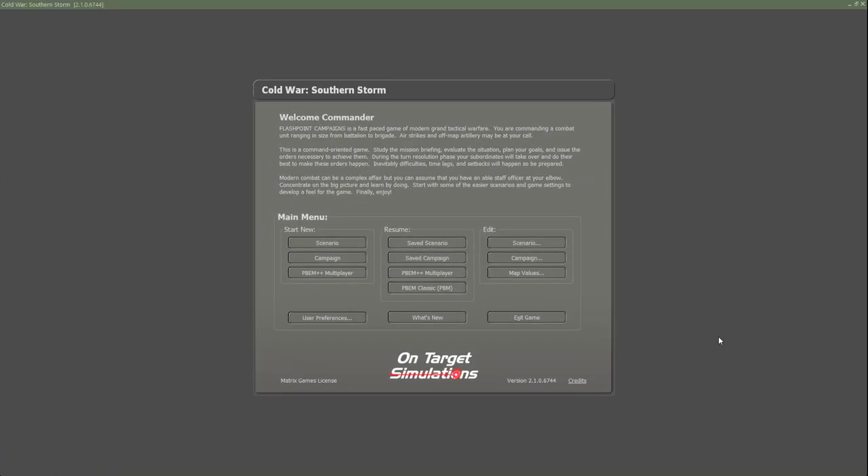Here we have the intro screen for the game. The main menu has start, new, resume, and edit - pretty much what you would expect. You have the option to play by email classic mode, play by email plus plus multiplayer. You can also play hot seat solo, so if you want to play both NATO and the Warsaw Pact, you can.